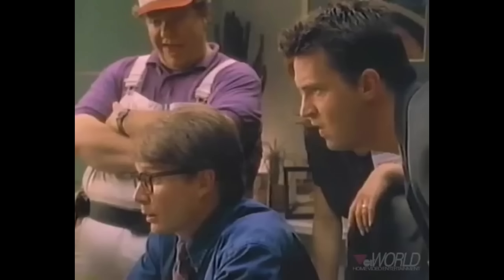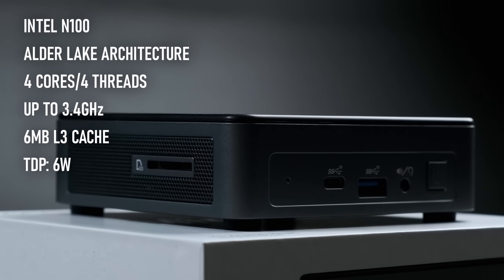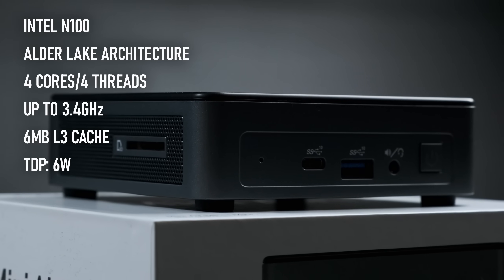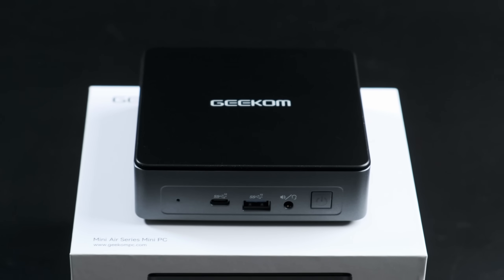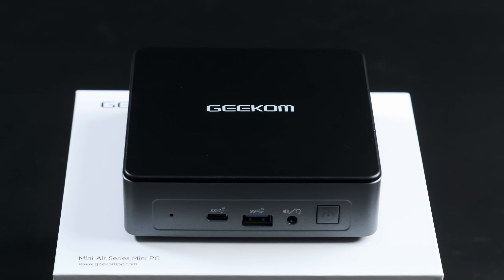If your computer use is a little more limited — maybe to web browsing, email and watching the occasional video — a machine driven by this CPU can be small, unobtrusive and quiet, while still having enough performance not to feel sluggish. Something like the Mini Air 12, which was provided for this review by Geekom, though they didn't have any influence or vetting of the content ahead of time.